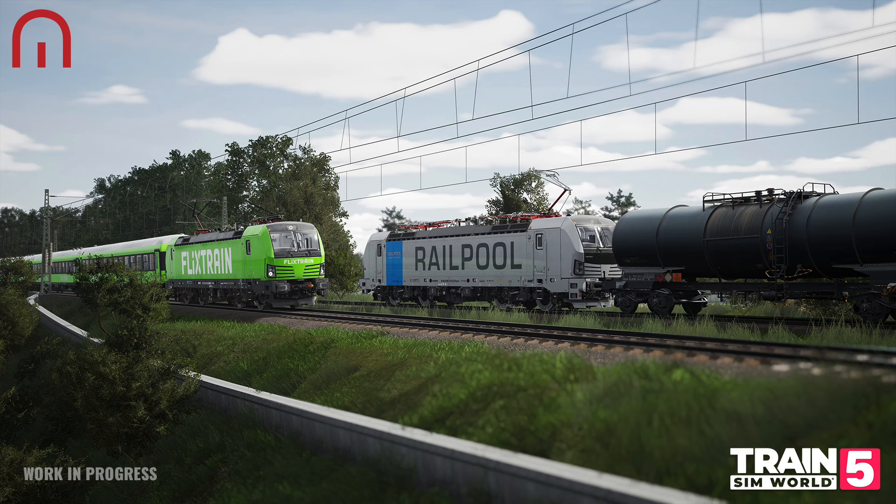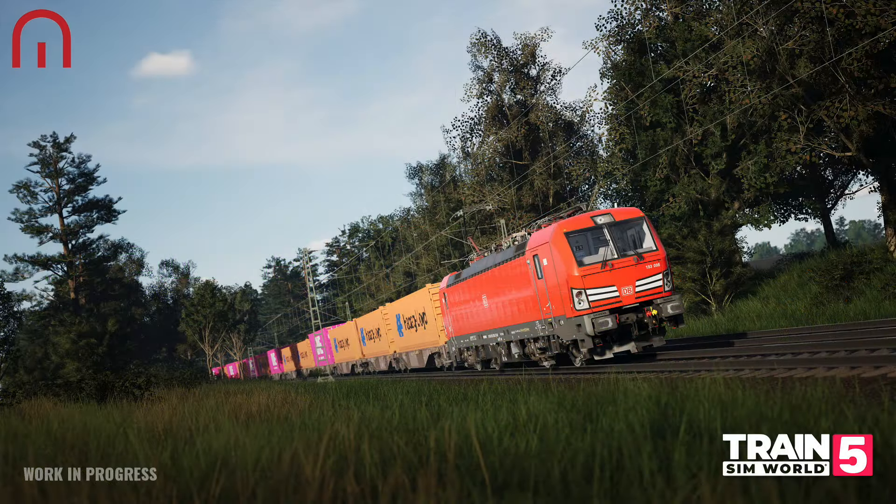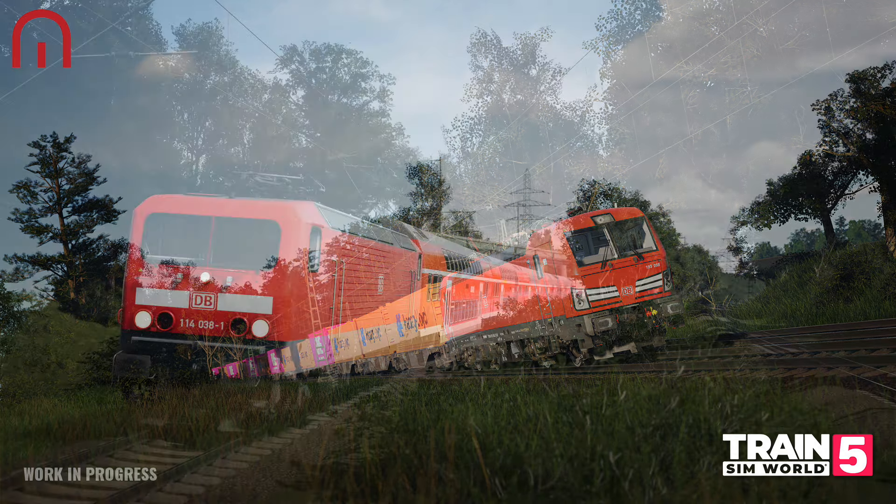The DB BR193 Vectron — Frankfurt-Fulda also features the DB Vectron in the classic red livery seen across the German network. Like the Railpool variant, this one hauls freight trains across the route and can be substituted into freight services on other routes in your collection where the Railpool Vectron appears.